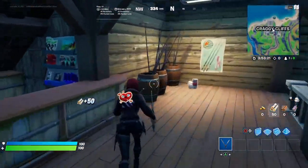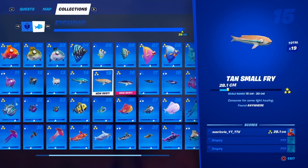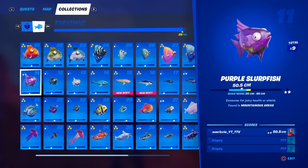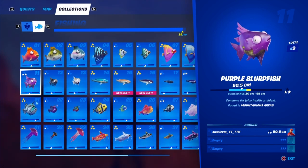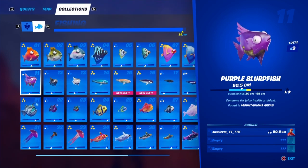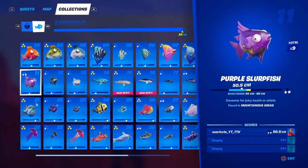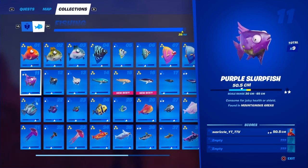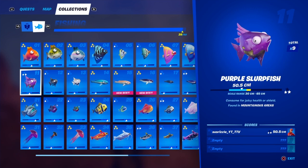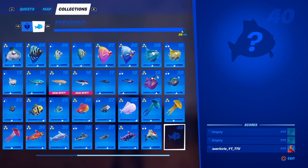Here are my results: I got every single fish except number 40, and I'm convinced number 40 is not in the game. This took me five hours in my first Battle Lab session. I managed to fish the entire map. I suggest bringing a friend — don't have them fish, just have them help by holding guns. Useful fish like the rift fish and zero point fish that let you double jump are also very helpful.